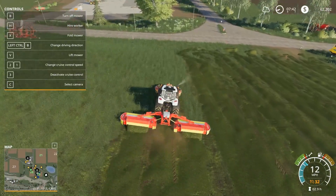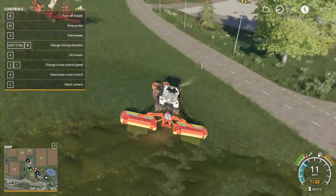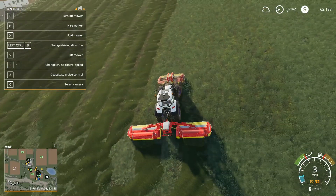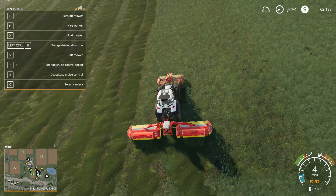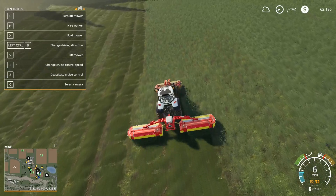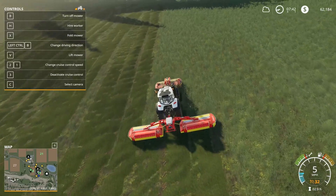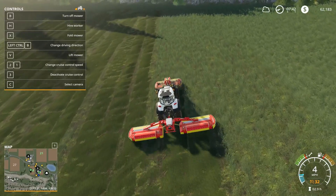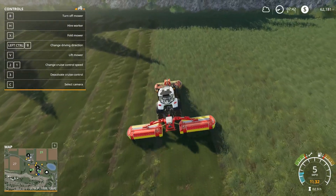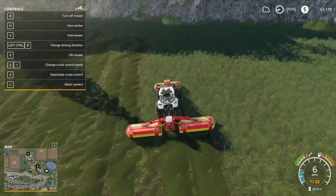I'm headed downhill and this thing just — why would this turn worse going downhill than it does going uphill? I don't understand that. I missed part of it. I need that natural slowing motion in order to make the proper turn and I don't get that typically, so it's kind of annoying.